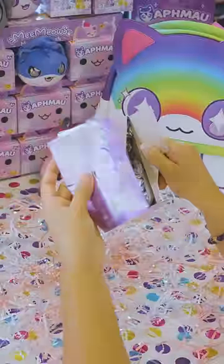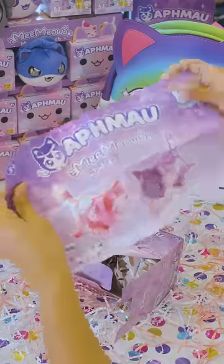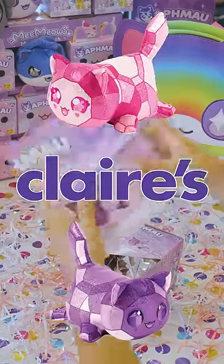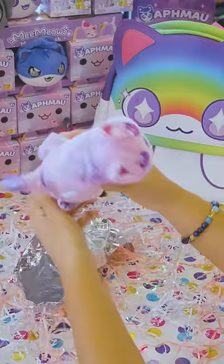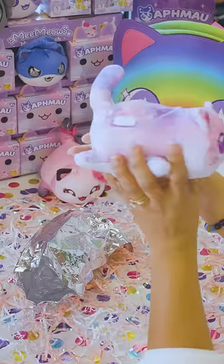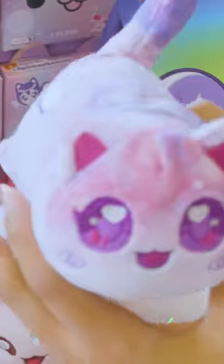Look at this cute little kitty cat box! These are specifically at Klairs, if you want to get these little ones — the little Rose Quartz and Amethyst kitty cats. It's Galaxy Kitty, and she's so adorable! Look, she's got her little rarity right here.